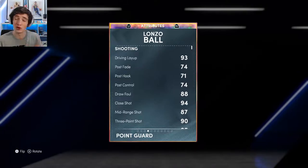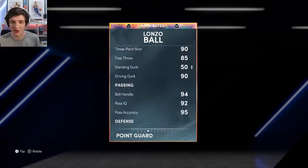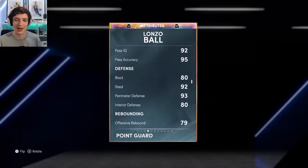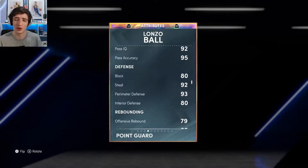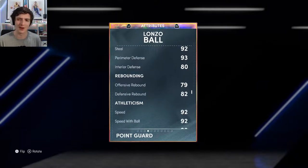However, it is on normal timing, which we'll get into a bit later on. His 3-ball is a 90, driving dunk is a 90, 94 ball handle, 92 steal, 93 perimeter, 80 interior — which is very nice for a 6'6" point guard. His rebounding is okay too.